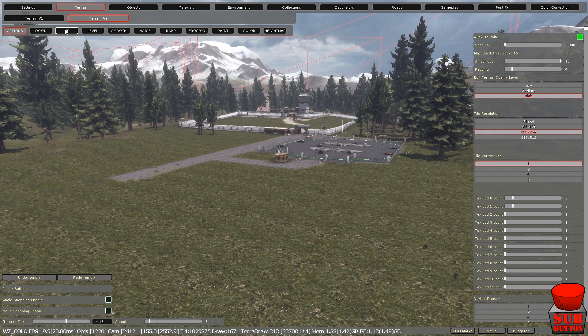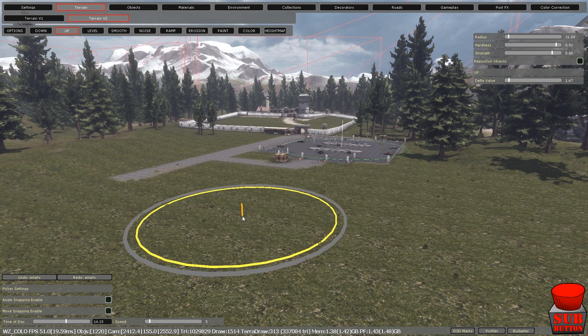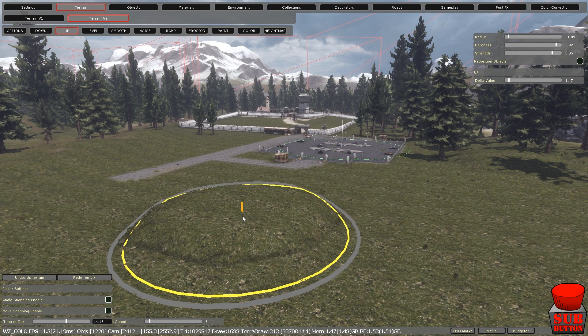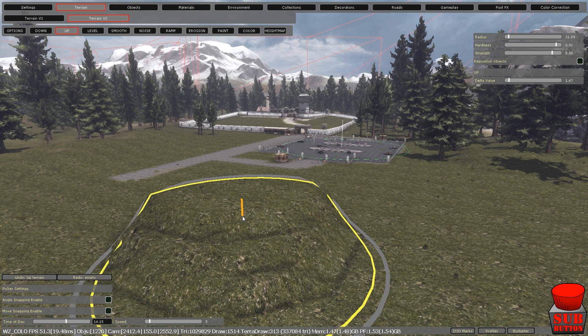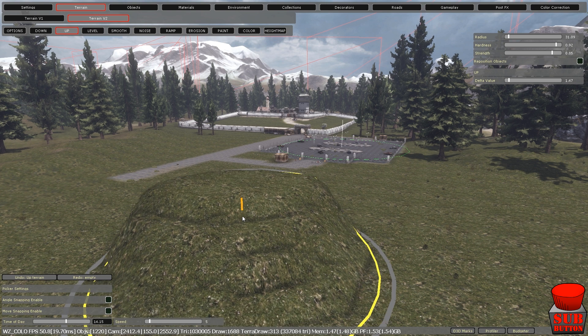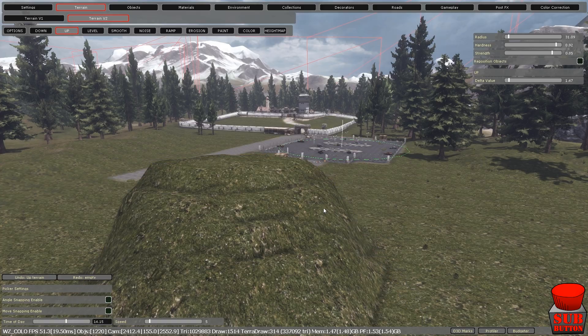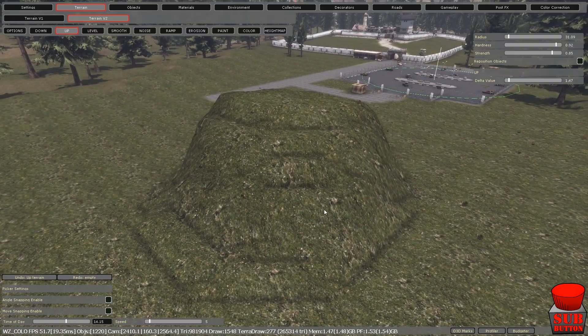First step: Terrain version 2. Get your land set up first. Let's show you how to make a hill. Change the size so that we can have a bigger hill. If you click once and let it go, click again and let it go — as you can see it expands. That will give you a good slant to get up the hill. Don't be put off by the fact that it looks rigid and horrible, because we will smooth that off in a sec. There you go, we've got a hill.